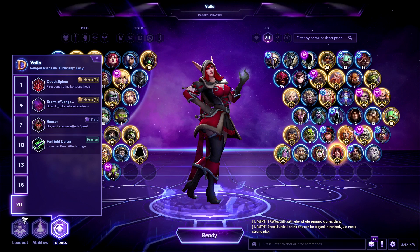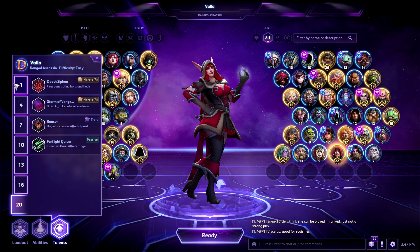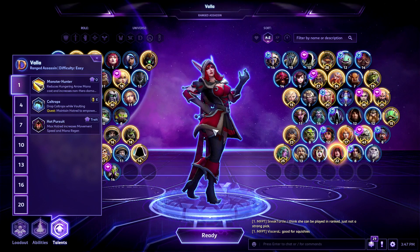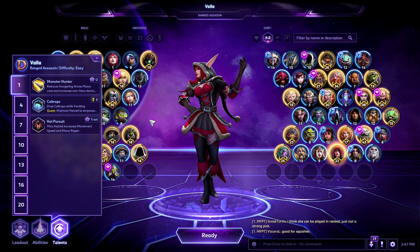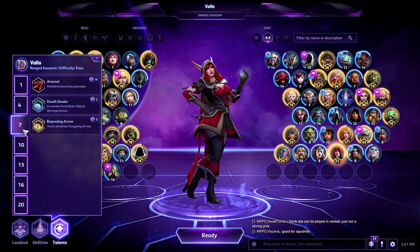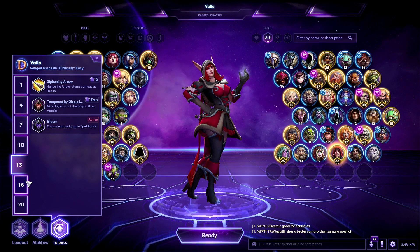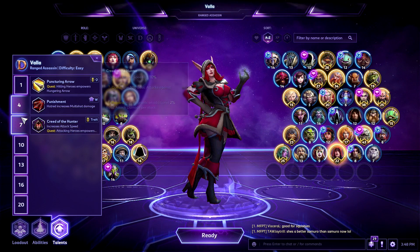But hey, turns out Scattershot is still pretty good. She also has a pretty decent auto-attack build, and a build that focuses on her Hungry Arrow. Arguably the best assassin in the game's history is still the best assassin in the game's history. She has really diverse builds and can build to fit any situation. She has some survivability with a pretty good spell shield that's unique to her character and works around her trait.